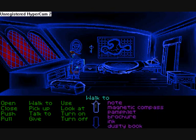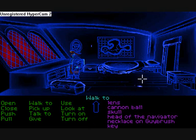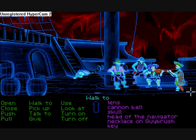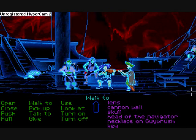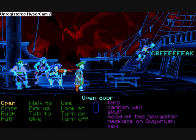So, what we need here is obviously this magnetic compass. I use it with the key — so simple, and yet it got us for the longest time. Now we've got the key, but what could we possibly need it for? What might you need a key for, perchance? Maybe a door? No, it's not the door.